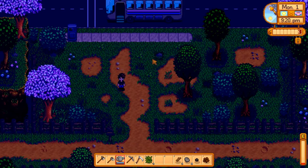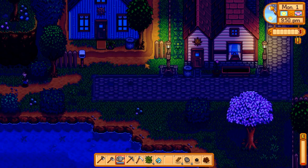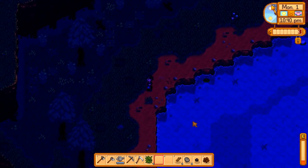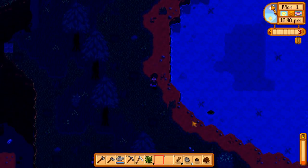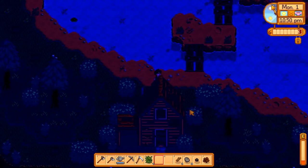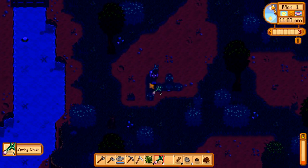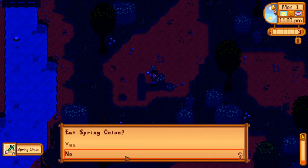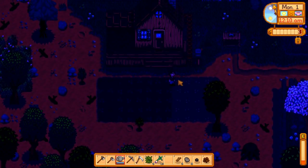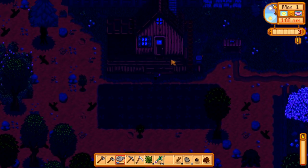I need to go find a forageable, and so far the bus stop is letting me down - the garbage cans yielded a broken CD and we have one dandelion to show for it. Not a lot of forageables, so we're going to check on the spring onions, because those are probably going to be our only source of energy and I've only got a few hours left. We do seem to have lots of these, so this will definitely get us through the first day.